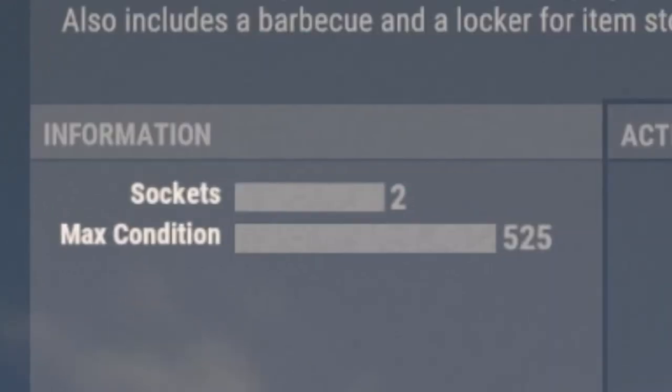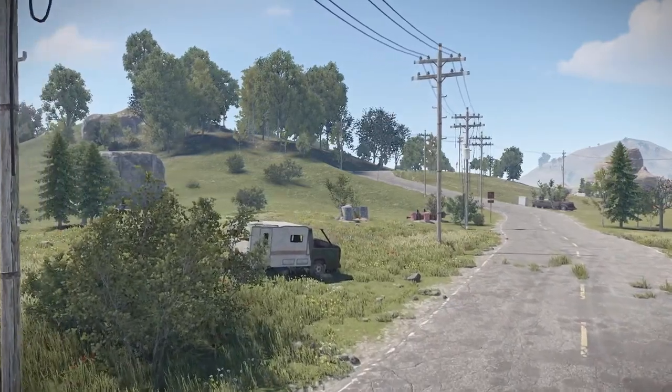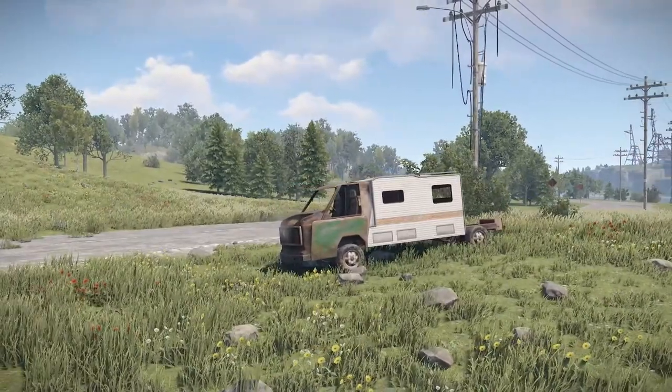The module takes up 2 sockets on a vehicle and has a max condition of 525 hit points. Finding the part is the same as finding any other vehicle module part — along the roads, broken vehicles will spawn that have random assortments of parts.